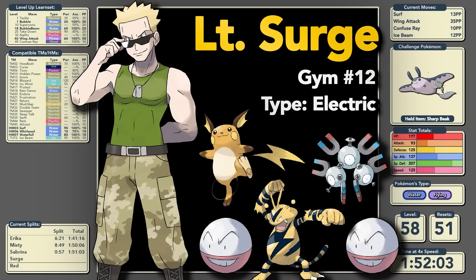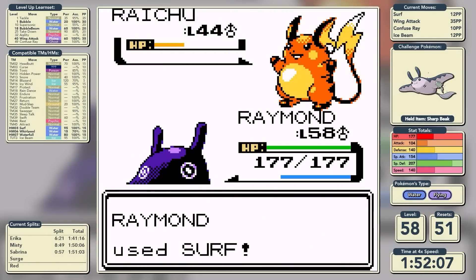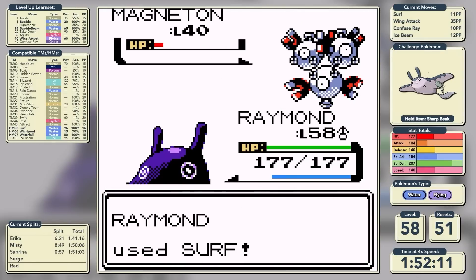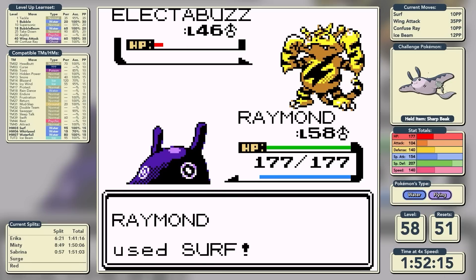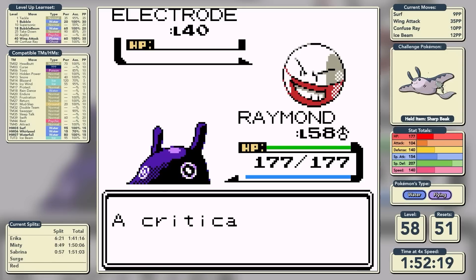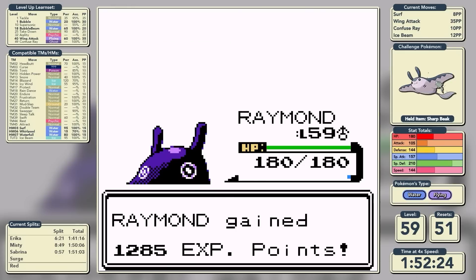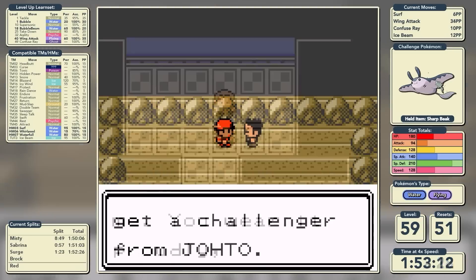We move on to Lt. Surge, the gym leader where we should have the most trouble on paper. However we are now massively overleveled and none of Surge's Pokemon has very good Special Defense, so we sweep with Surf. Electabuzz puts up no resistance and he's got two Electrode left. We outspeed the Electrode, grow to level 59, and defeat Surge in a time of 1 hour, 52 minutes, and 26 seconds.